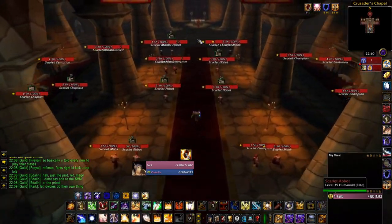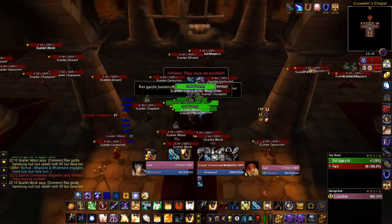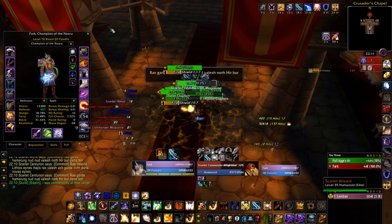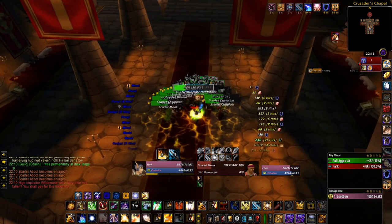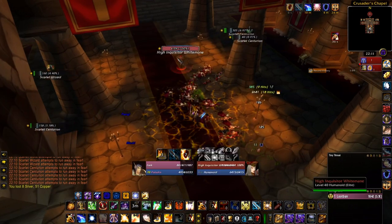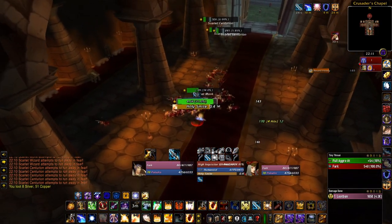So I had to test this on my Prot Paladin, Mei. I went into Scarlet Monastery Cathedral and pulled the last boss, which automatically pulls all of the mobs in the room, rounded them all up, and spammed Consecration and Holy Shield. I did not use any healing items, trinkets, or seals whatsoever — simply killed all of the mobs in the room with AoE.